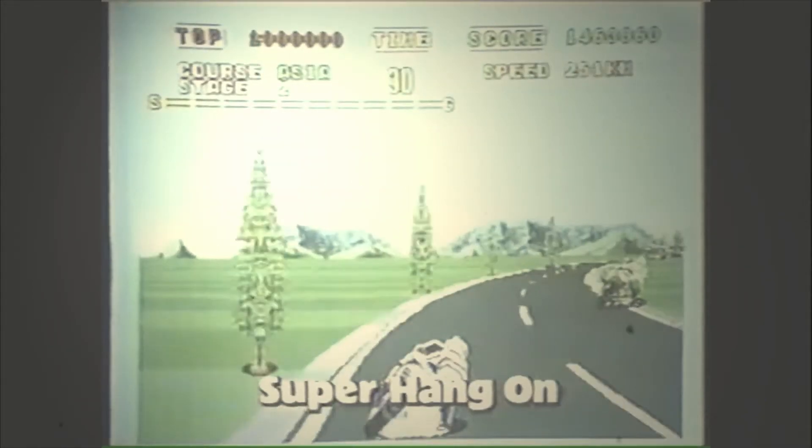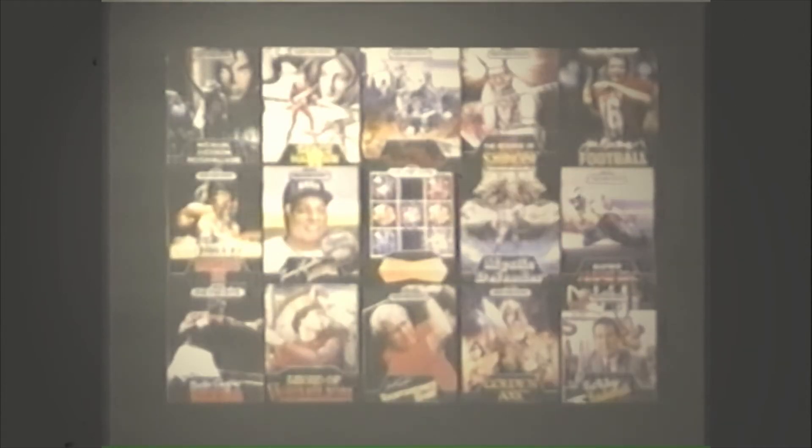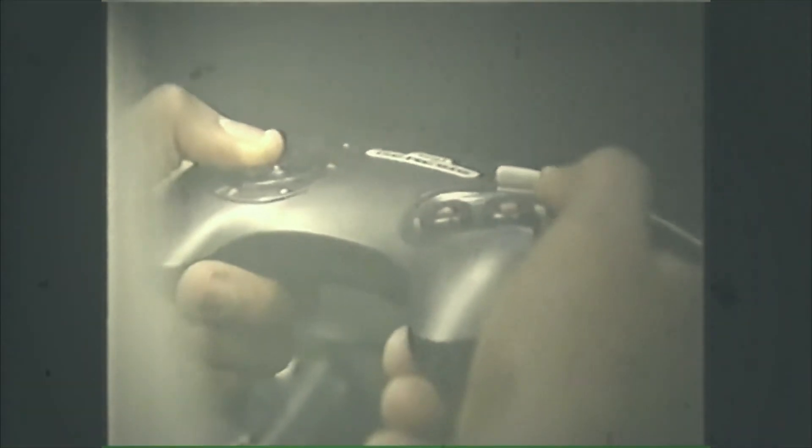Released in 1988 in Japan, the console boasted a 16-bit processor that ran at 7.6 MHz and used a Z-Log sub-processor for use with the older Sega Master System games via an adapter. It also had what is called Blast Processing, which gave it the edge in processing power compared to other platforms.